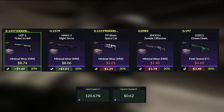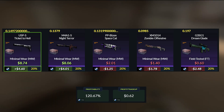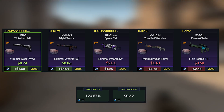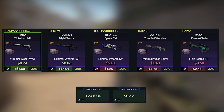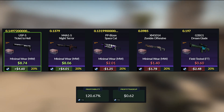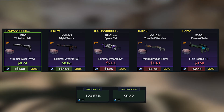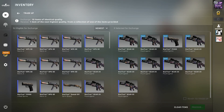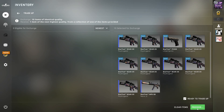This will be a very profitable trade-up. We'll be getting a $4.60 profit with the USP-S Ticket to Hell, then a $4 profit with the M4A1-S Night Terror, then around a $1 loss with the Bison Brass and around a $2 loss with the XM1014 GSGG Dreamplay. The profitability of this trade-up is 120.67%, giving a profit of $0.62 each time. This is a trade-up I've been spamming a lot for the past month — it's really profitable, so if you have the team balance and are looking for a trade-up to spam, make sure to try this one.